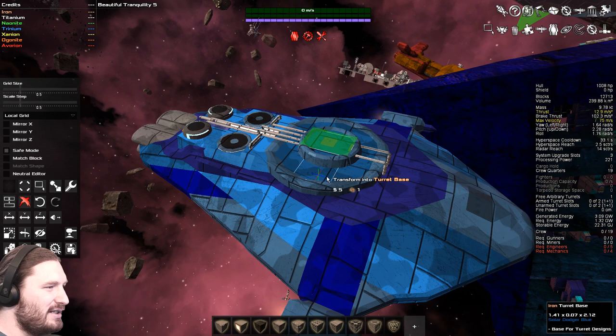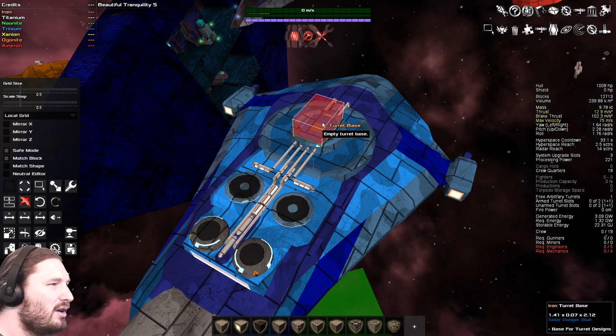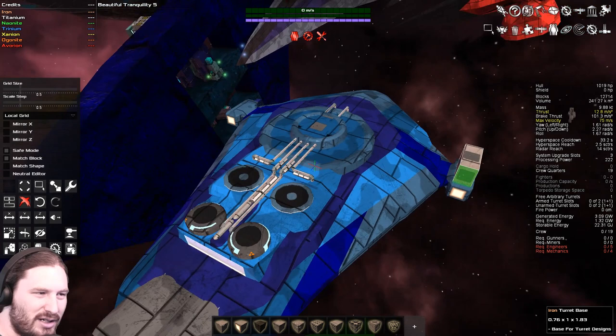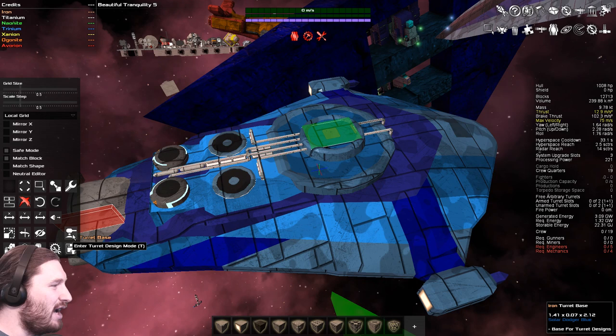Now I have it selected — when it's selected it'll have a green dot on it. You can then move your camera to different angles. Now this is the top block — if I move the angle of my camera I can build to the side of it, or that side, or even this side. See how the green indicator changes? That shows which side you're going to be building on. This one only has one side: the top.